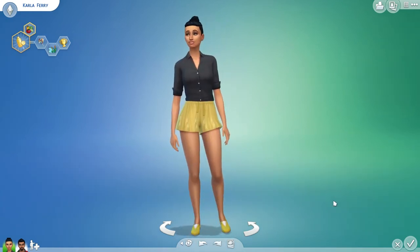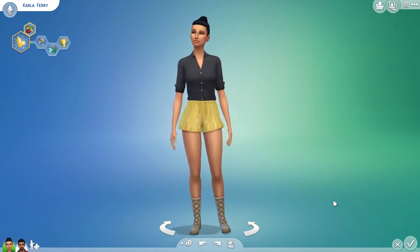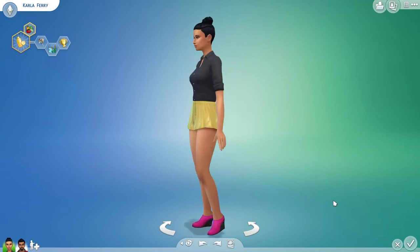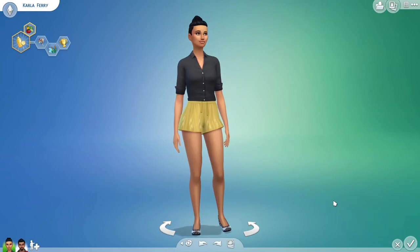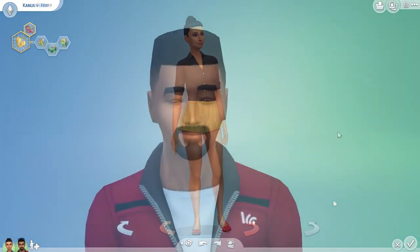Now moving on to the shoes. There are four new shoes for female sims. You have some loafer type shoes and these boots here which make me think of something that belongs with the Outdoor Retreat game pack. You also have some platform shoes, and lastly you have a pair of open back flats. I really like these — these are definitely my favorite of the four new shoes. I could see myself using these a lot.